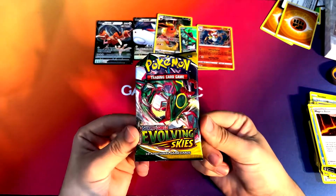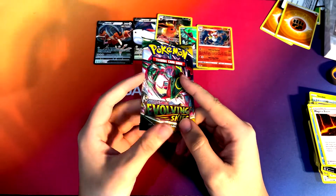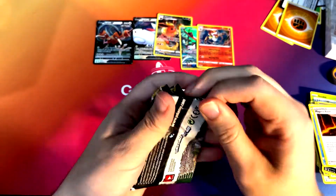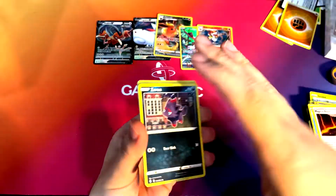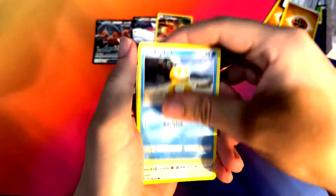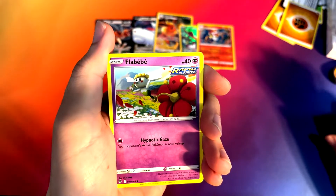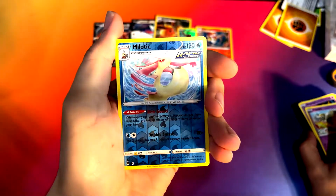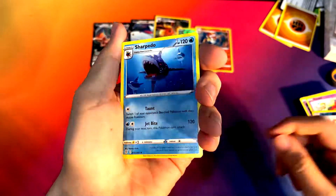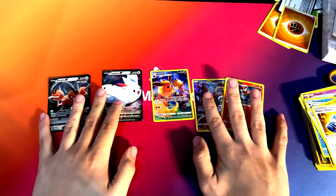And our last pack — Evolving Skies. The alternate arts are really cool on this set. I really like the Rayquaza alternate arts, so hopefully we get one of those V or VMAX. Back side — here is our pack code. It's Aurora. Psyduck. Rufflet. Drowzee. I'm gonna butcher that one — Flaaffy? Let me know in the comments. Melodic as our reverse, it's a pretty cool reverse. And then we have a Sharpedo for our rare. Nothing super cool in that, but can't really complain — we got a lot of cool cards out of this box.